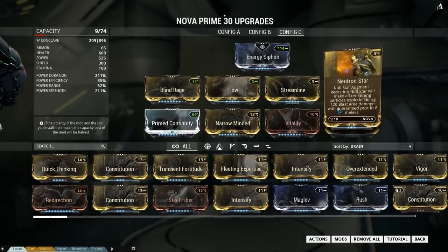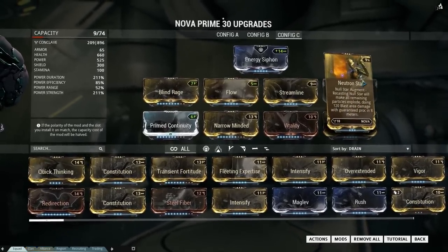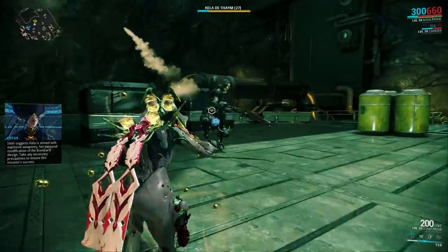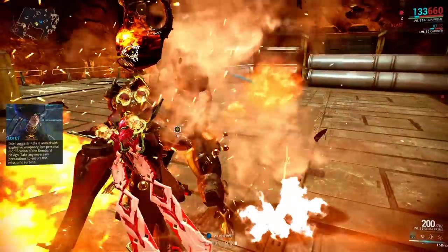You activate Neutron Star by using your Null Star ability twice — all remaining Null Star particles will explode and deal blast damage. Let's see how Neutron Star performs against the boss on Sedna.